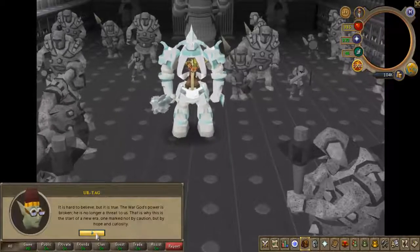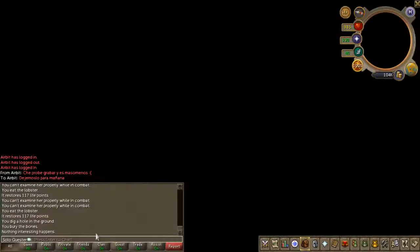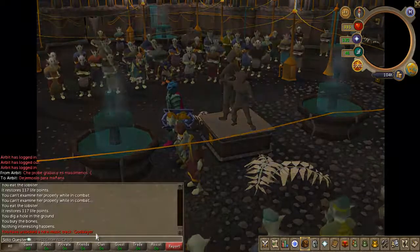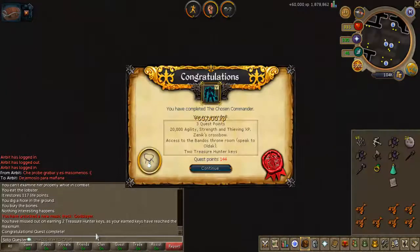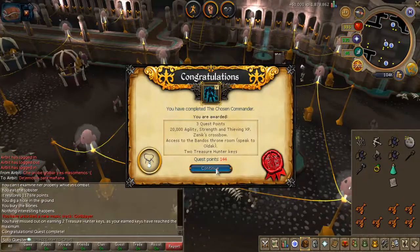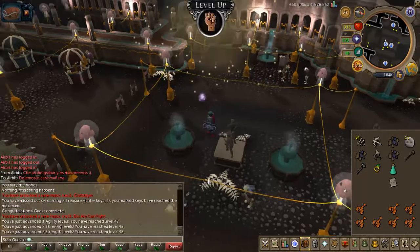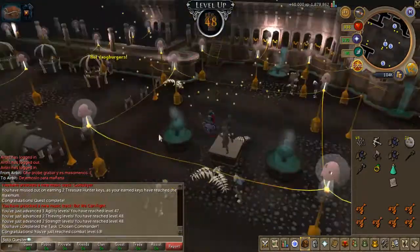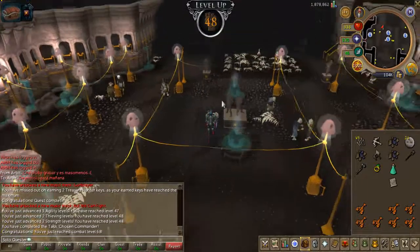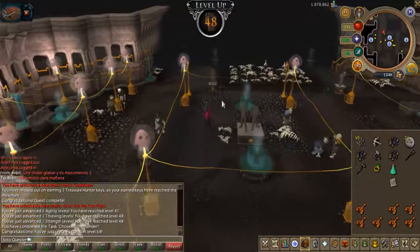I finally got the stats for the Chosen Commander and I've completed it, thus finishing the cave goblin series. It's a really nice series — I really liked the last quest a lot. I think it's one of the best quests out there, although it doesn't have very many requirements and the boss is pretty easy. The concept in general was pretty cool.